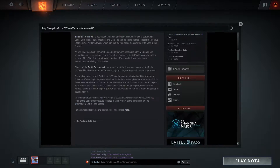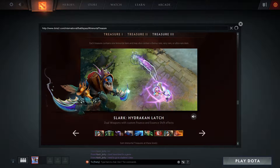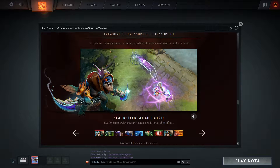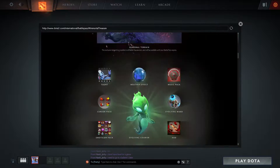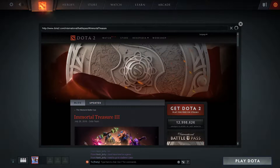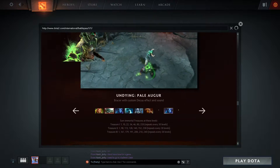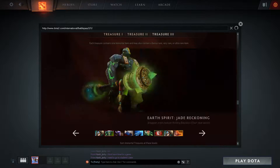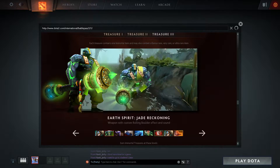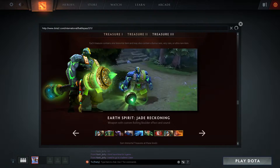For Slark, when we pounce, we get a nice custom Essence Shift. It doesn't look like it plays as an animation, but there's definitely a pounce effect and maybe a Dark Pact effect as well. And for Earth Spirit — not Shaker — the Jade Reckoning: his boulder gets turned into that, which is pretty weird but pretty cool.